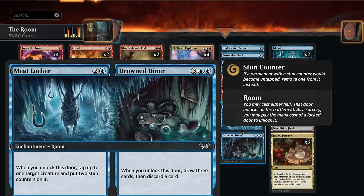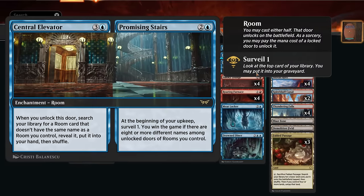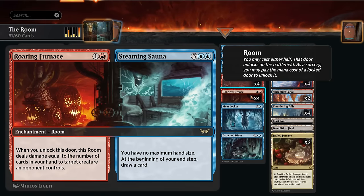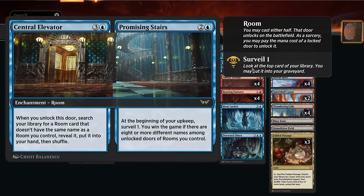The Drowned Diner for five mana lets us draw three cards then discard a card — both halves are pretty reasonable. We'll usually end up with one of the four one-off room cards fully unlocked, and then just need one more fully unlocked room, or maybe two room cards with one door each, to get those eight different names and win on our following upkeep.